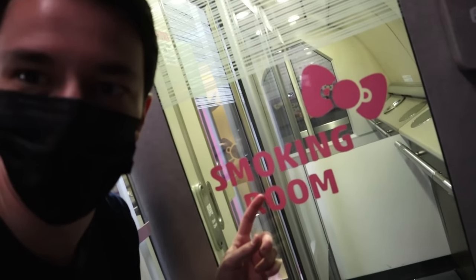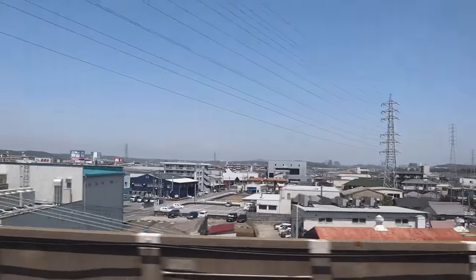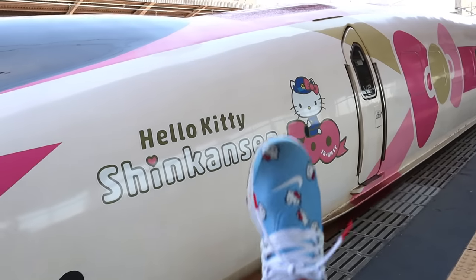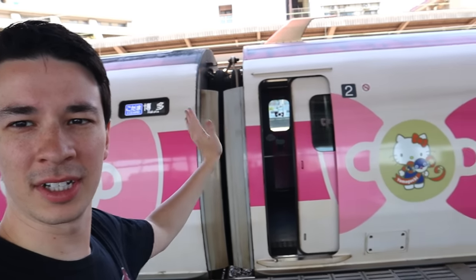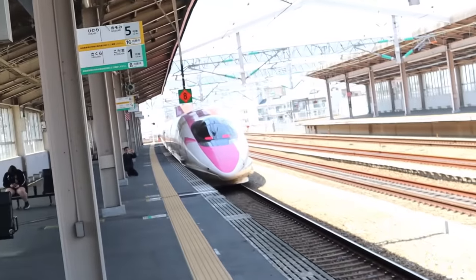We've made it to the Hello Kitty Shinkansen. We're traveling in style. As you travel literally at the speed of light, you can travel in cute kitty fashion. I find it funny how the smoking room is branded for Hello Kitty — she still likes to light it up. But this is our stop, so bye-bye Hello Kitty. You did a good job. You only almost crashed twice. I'm going to race the Shinkansen — I didn't even have any shoes. Bye, Hello Kitty Shinkansen. Now Hello Kitty's going to go super fast.